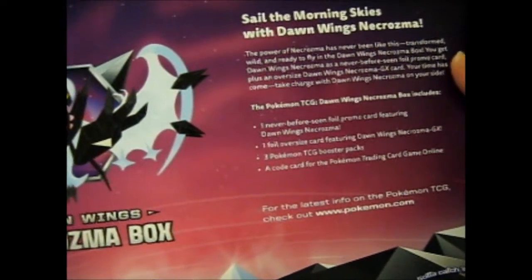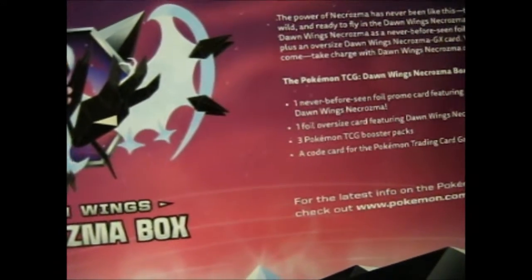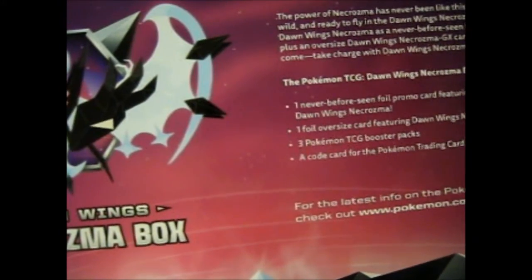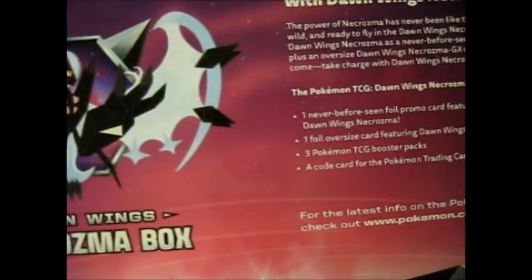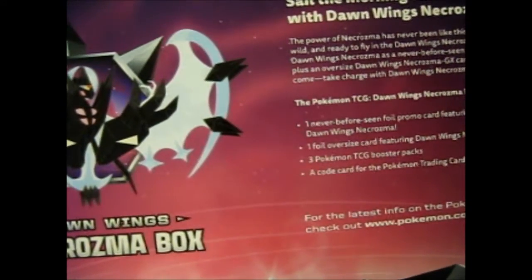Here's the back. 'Sail the morning skies with Dawn Wings Necrozma. The power of Necrozma has never been like this — it's transformed, wild, and ready to fly in the Dawn Wings Necrozma box.'